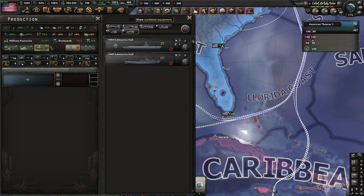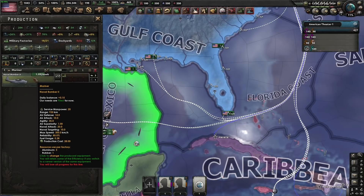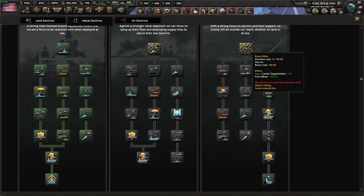Submarines are typically paired with naval bombers. Naval bombers are the best at sinking enemy ships, and air power in general is the best way to deal with an enemy fleet, especially if it's going to be larger than yours. Just put your naval bombers out at sea and naval strike them to death. I'm going to make a controversial recommendation: if you're going for submarines plus naval bombers, go base strike.